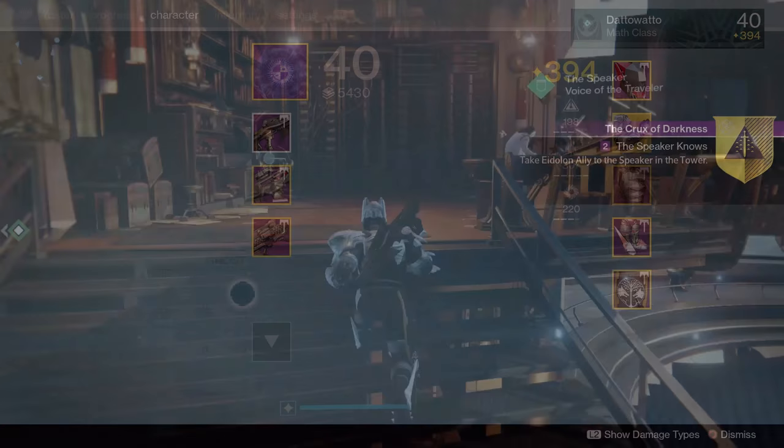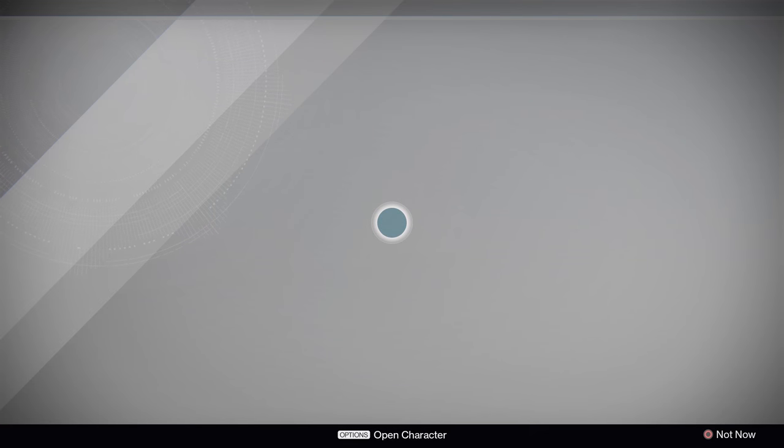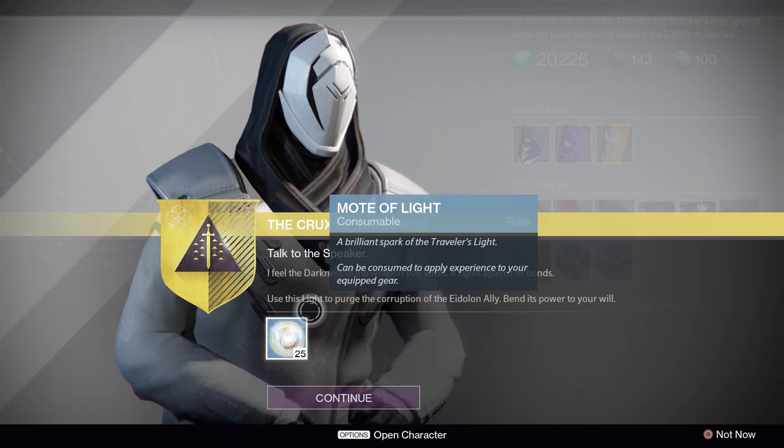When you do get Eidolon Ally, you'll be sent to the Speaker who will give you 25 Motes of Light. Use these to level up the weapon — it levels very quickly.